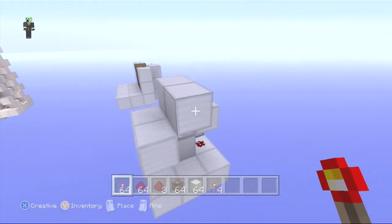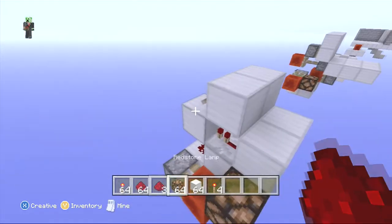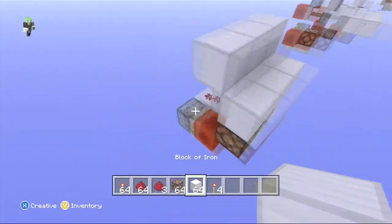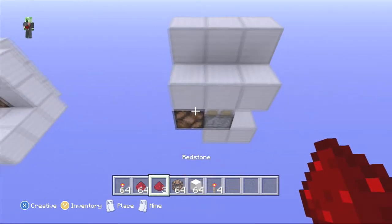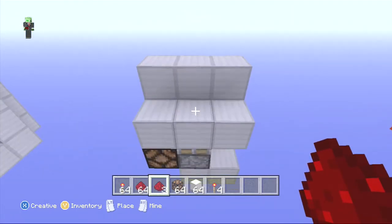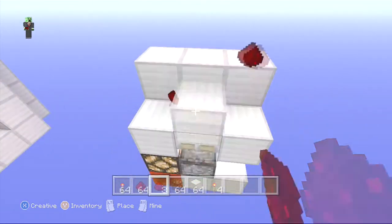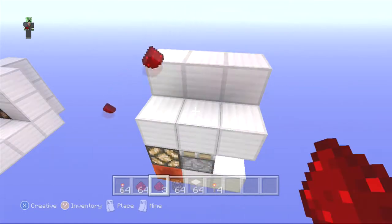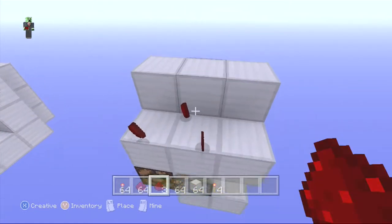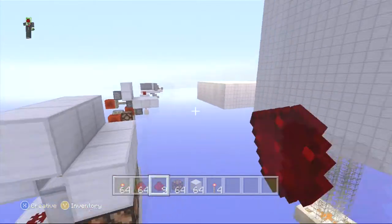Let's move over to this next one. This one is, once again, a redstone one and it can be flush with the wall. You just put down your redstone dust and it pushes it up just like that. You can see it turns on and it turns off. This one also has the lever function, just like that one.